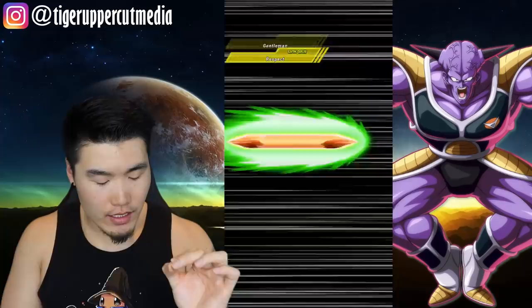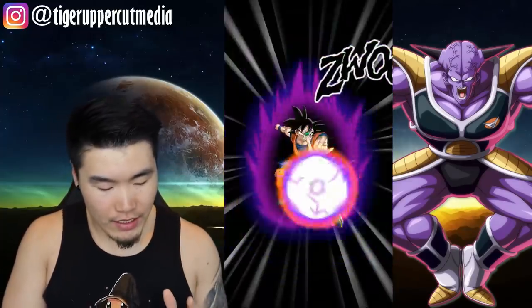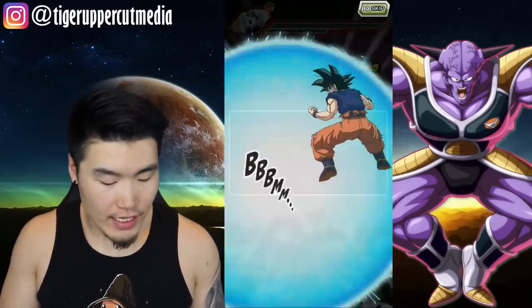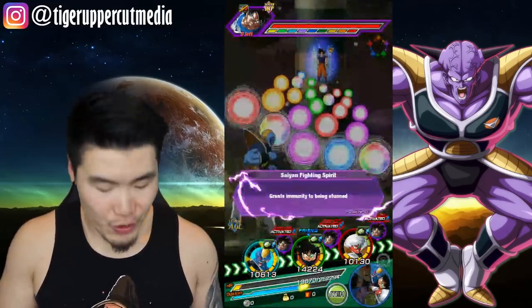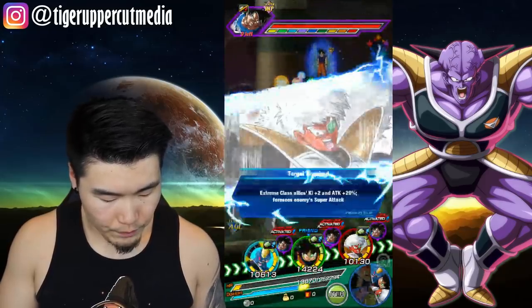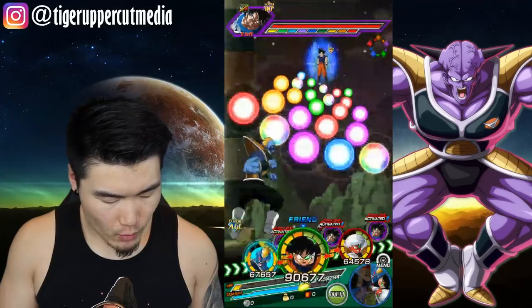Ginyu with 841k crit, LR Ginyu with the 816k attack stat, hitting for 513k — not too bad. Like I said, second hardest hitter on this team. If you guys aren't running him in rotation, it's up to you, but I don't think it's the right thing to do. Alright, so we gotta heal up real quick.